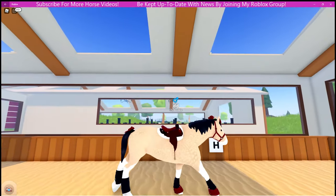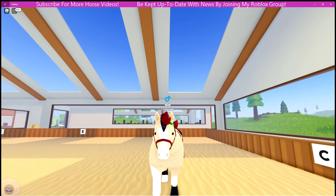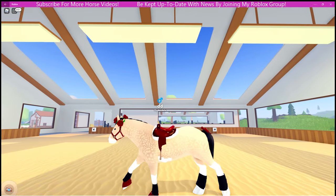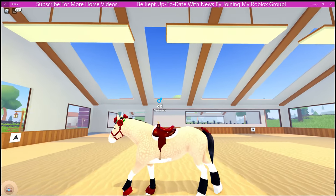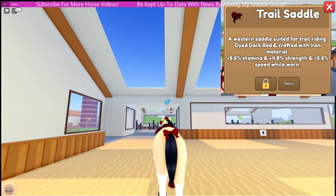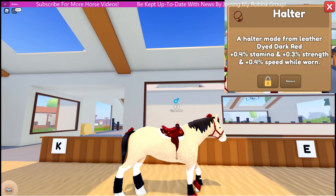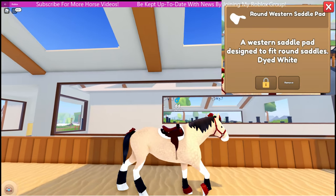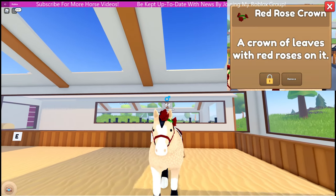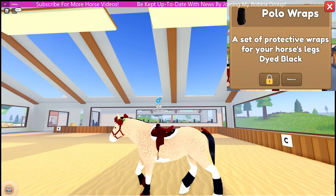Alright, here is DD — another horse to be named. DD is a dapple palomino Clydesdale stallion with the black mane and tail. DD was another purchase. He is currently wearing the dark red iron trail saddle, dark red halter, white round western saddle pad, the red rose crown which I love — the crowns are so beautiful — dark red tail ribbon, and black polo wraps.